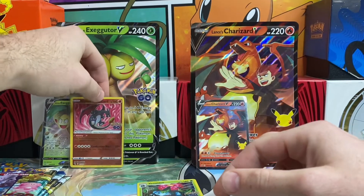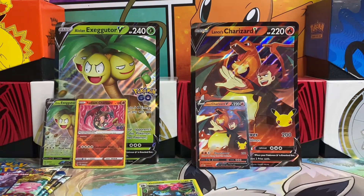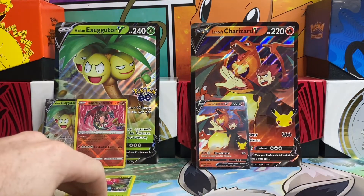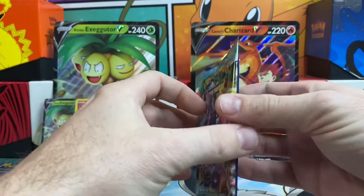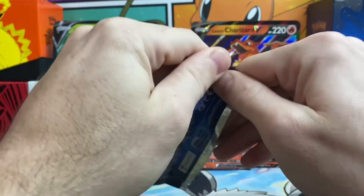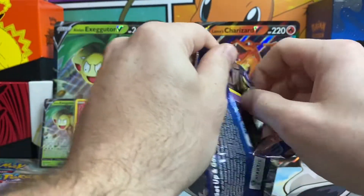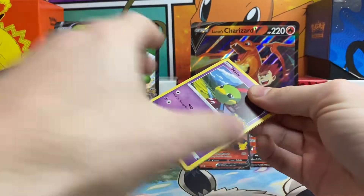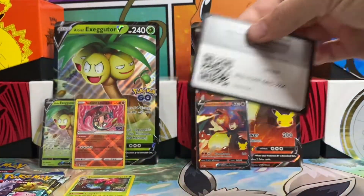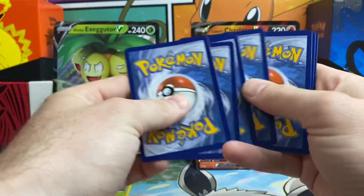We will put that right up there with our Alolan Exeggutor. It's already a Charizard on the board for the Pokemon Go side, so it's definitely going to be hard for Celebrations to beat now. But there is a Charizard in Celebrations that would definitely beat the Radiant pull.